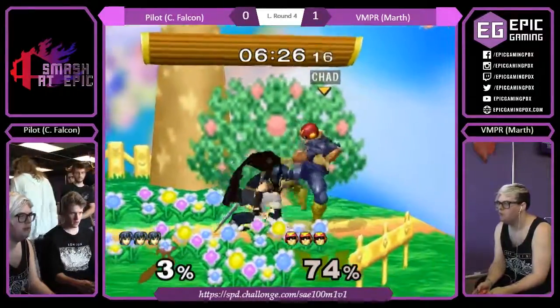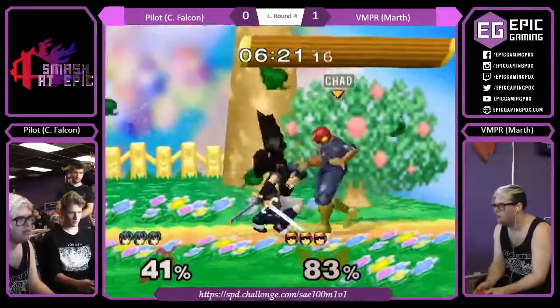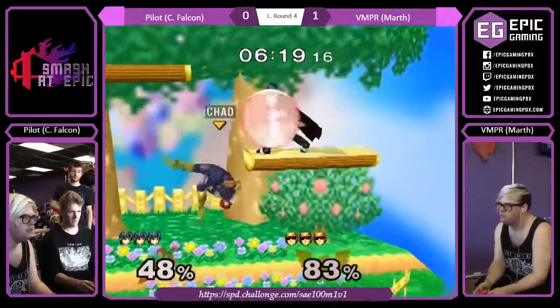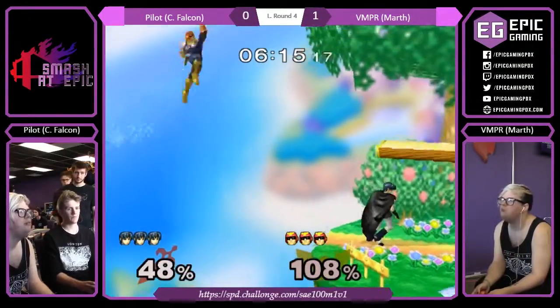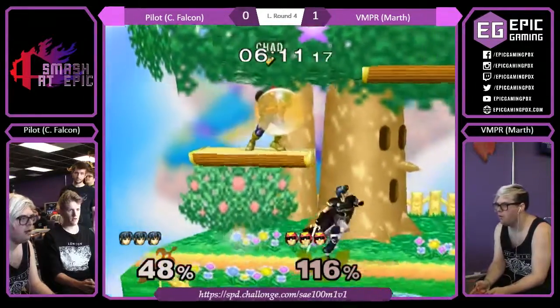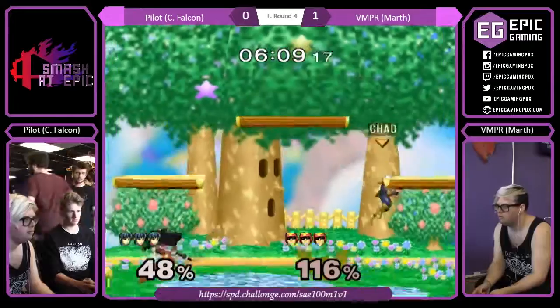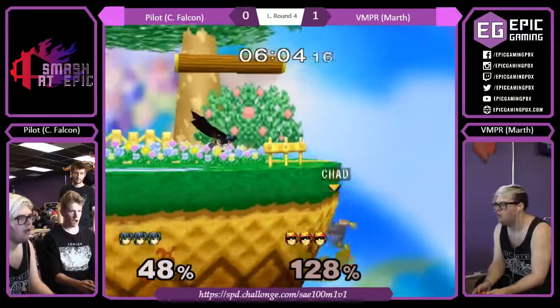Rolls into him. Nice grab. Another shield grab — nice. No up air or anything after that throw. Nair off stage shoots high. Dawson flubbed it a little bit, but he just landed too close to him on the platform. That was a smart idea from him.